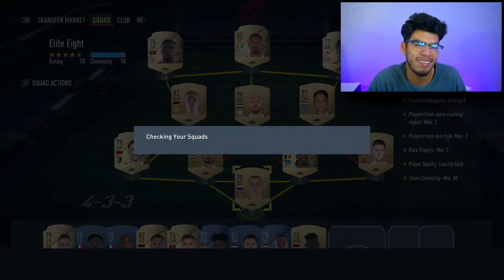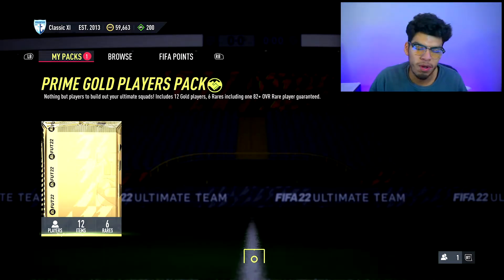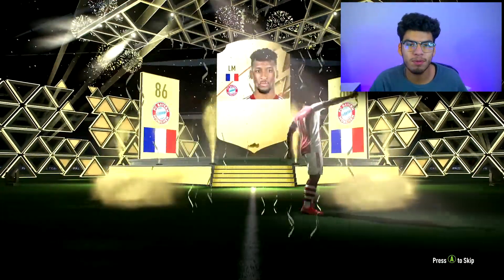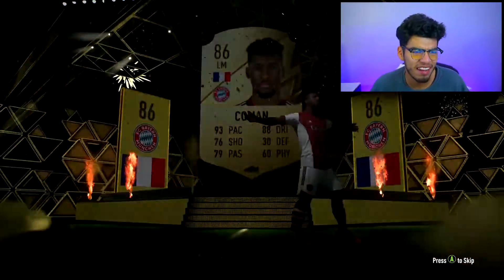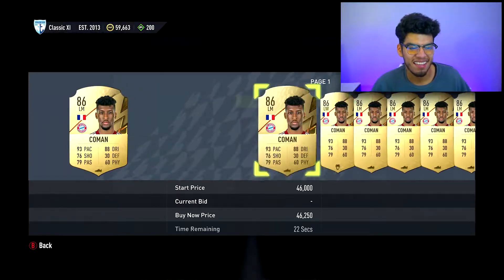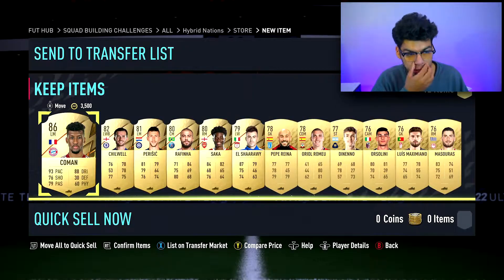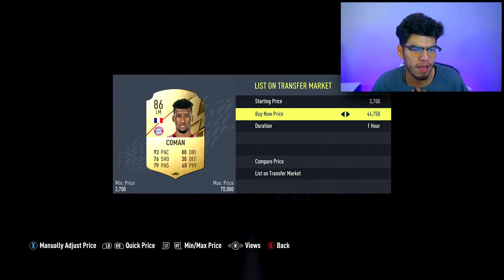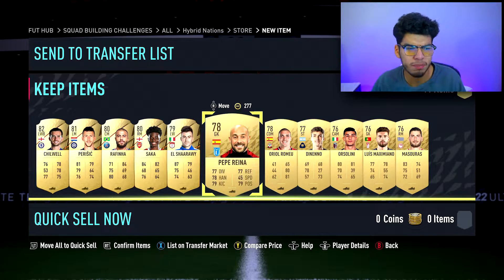Today we're going to be doing basically all menu content. We're going to start off the video with a huge pull - we get Kingsley Coman with 88 pace and 88 dribbling with some other decent stats. I didn't even know he was a walkout; I thought maybe he was going to be like 85 or 84, but he's 86 rated. I didn't really hear much great stuff about him - apparently he wasn't anything great.